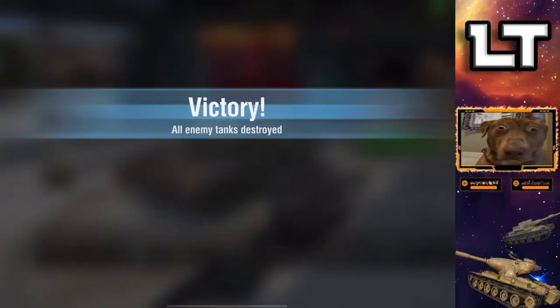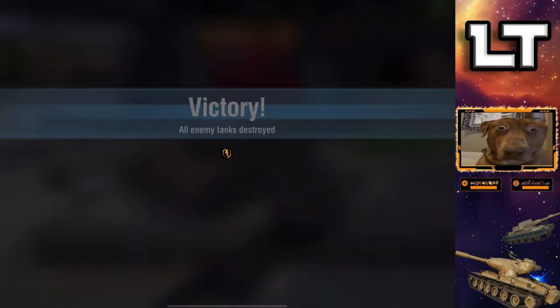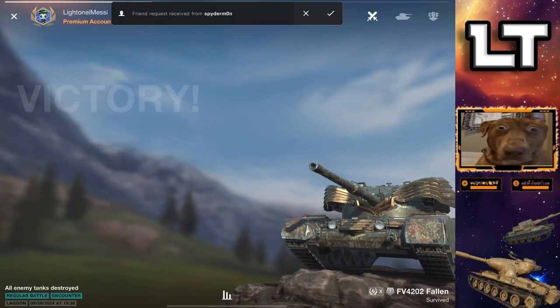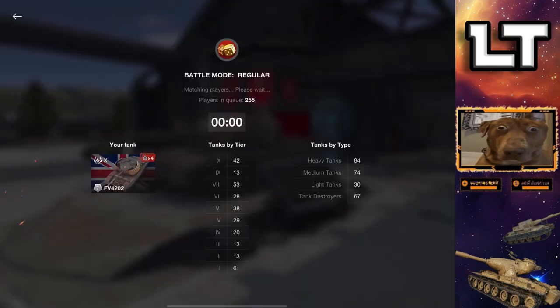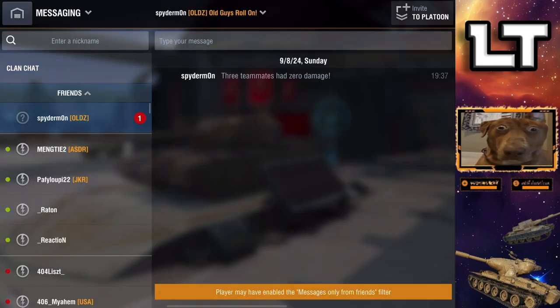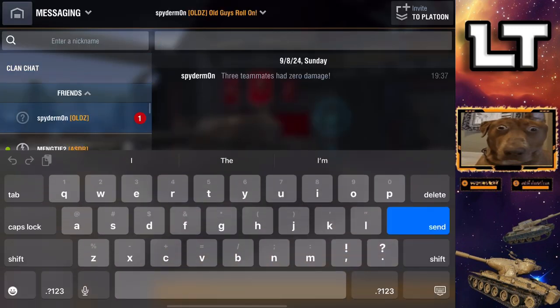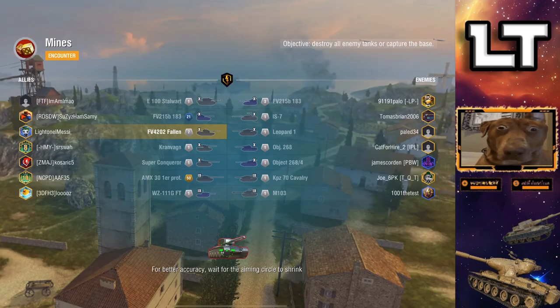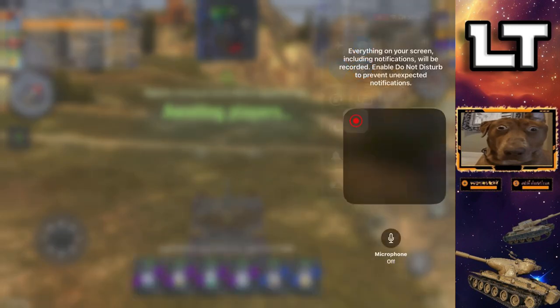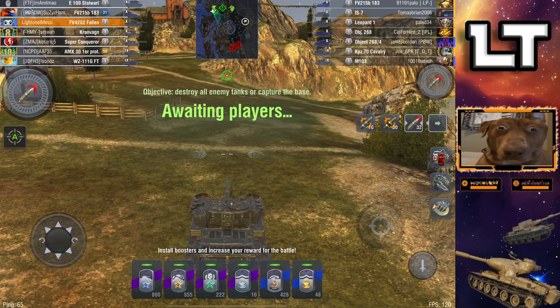I think the only mistake I made was not getting to the mid fight sooner — I took the longer way. I thought they'd be more centralized in the middle and I could stay on top and farm, but I feel like in those situations it's better to be safe than sorry. Now here we are in Mines — I don't like this map. I was contemplating whether this would be the last game. I said I feel like 20 to 25 minutes is perfect to showcase a tank.